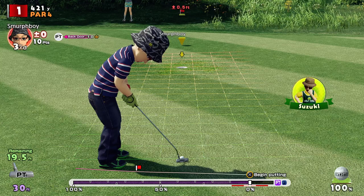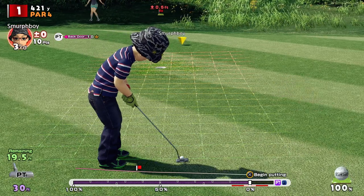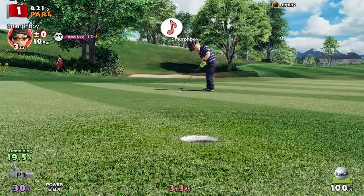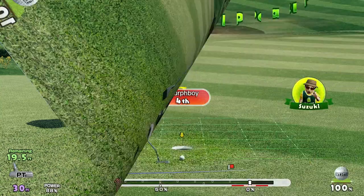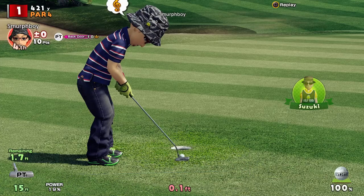So this putt breaks left and it's a fairway uphill. I've been very guilty of underhitting my uphill putts recently. So let's see if that's enough juice to get it up there. And of course what I don't do is give it too much juice. Although it wasn't breaking anywhere near enough. And with Mega Cups, you shouldn't be missing birdie putts, if I'm honest.